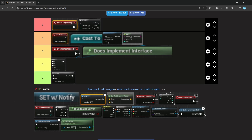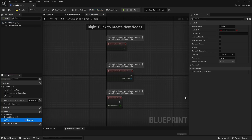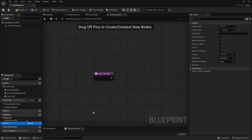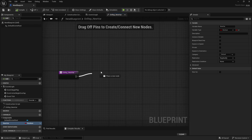Set with Notify. Normal Set is obviously S tier — if you want to set a variable, which is something you're going to do a lot. But with Notify basically means you can have rep notifies on your variables, meaning when the variable is changed on the server, it's going to replicate to the clients that are relevant to the actor. You can click on a variable, do Rep Notify, and then you get On Rep New Variable — meaning when this variable replicates, the server changes the value, it's going to automatically replicate, and then the clients can do some stuff.